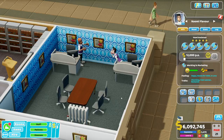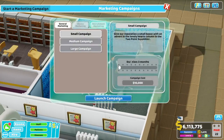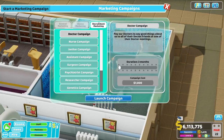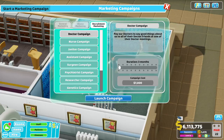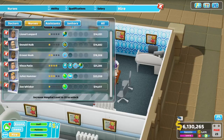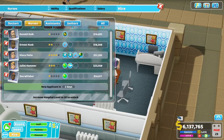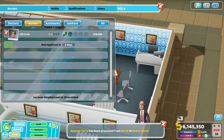I also like to deck them out in the purple outfit — makes them all look fancy, like they're from the marketing department. These guys can be rather potent with whatever campaign you run, especially when they're this highly skilled. For example, firing up a nurse campaign here — if we were to wipe out all of our nurses, look how fast this is. That's the power of a good marketing department.